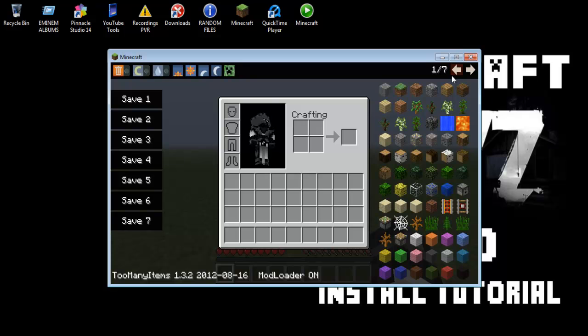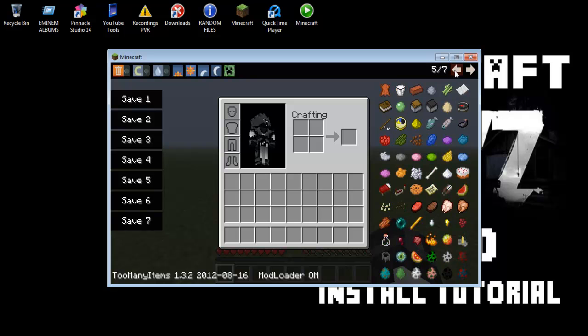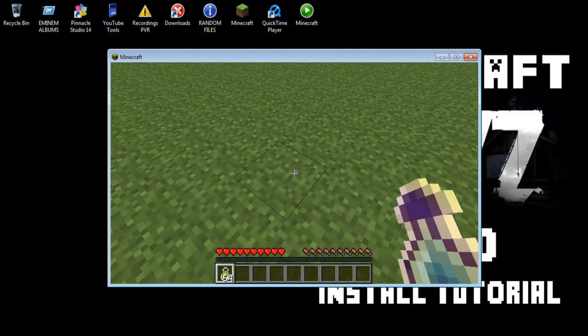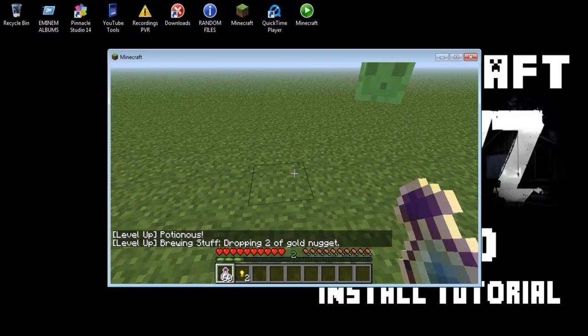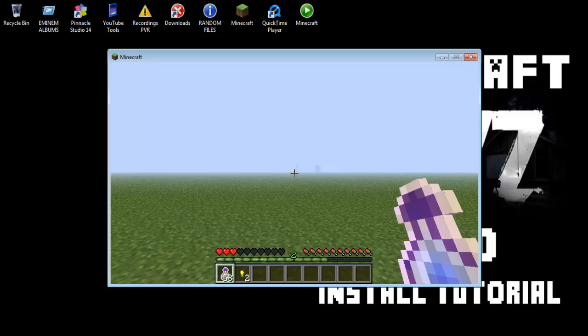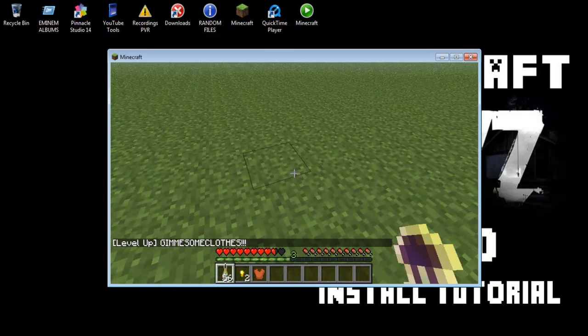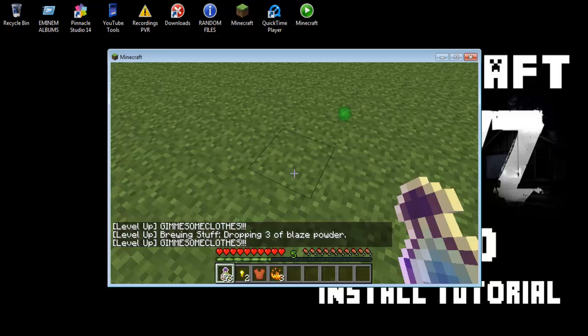I'm still using this little clicker because I've got BHP X21s and the USB ports have packed in. Anyway, every level you go up you get something new. You eventually get a dog, some blaze powder. It's fairly all right - it's not overpowered, it's not underpowered.